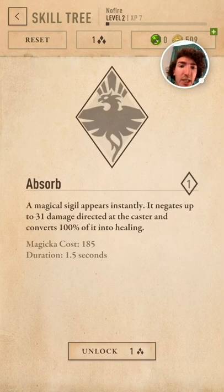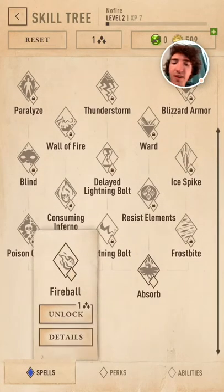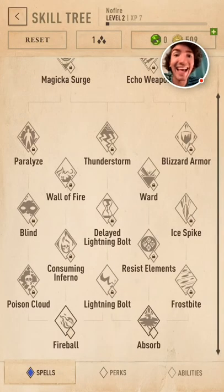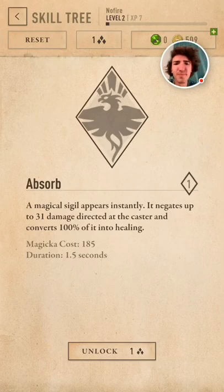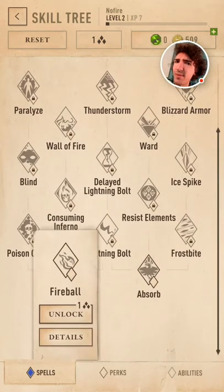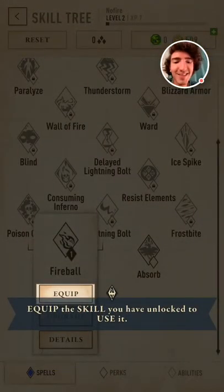Let's get a spell. Absorb: a magical sigil appears instantly, negates up to 31 damage directed at the caster and converts 100% of it into healing — a defensive healing thing. Fireball though: a fiery projectile that deals damage and explodes. In a multiplayer game I'd pick Absorb for healing, but as far as I know this isn't multiplayer — I could be wrong — so I'm going to get Fireball because we are going to cause some chaos.